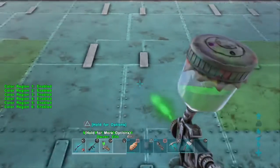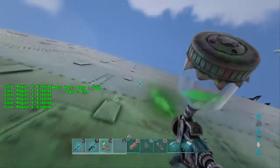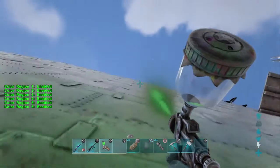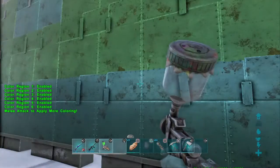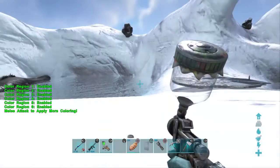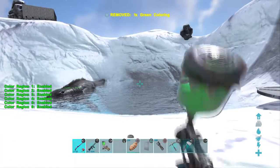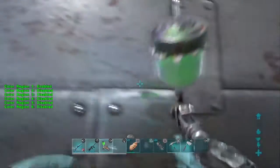Then you can paint — for instance, I'm painting mine green. Green is not my favorite color, but why not. Something else to note: I have spray painted for a tiny bit, and I'm pretty sure depending on the more color regions you have selected, the more dye you'll use.